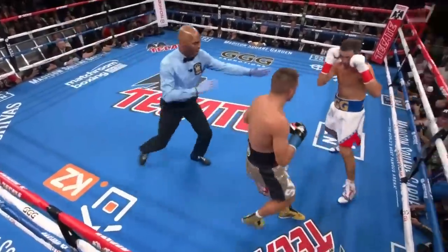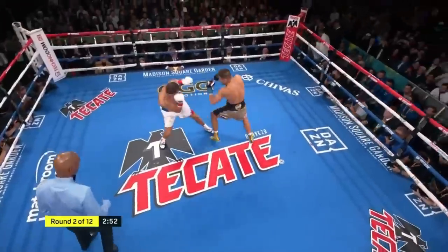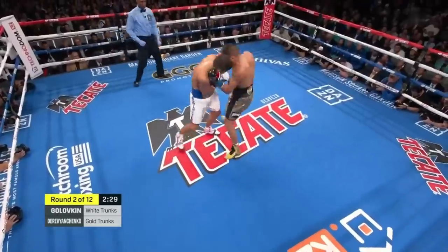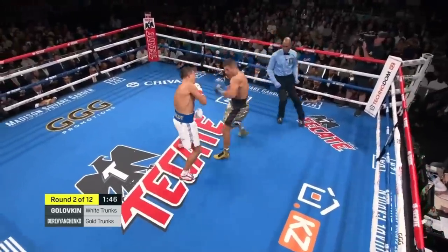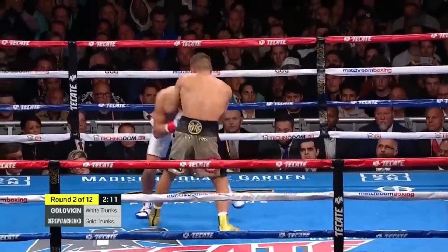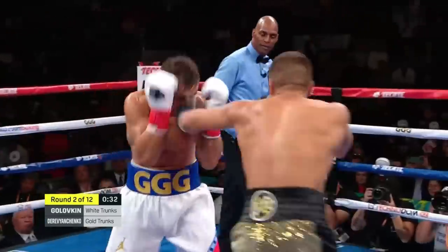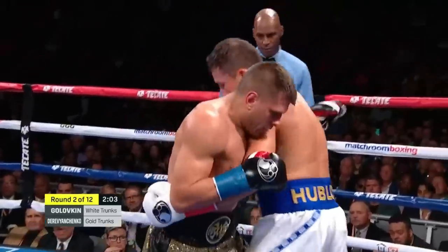Golovkin starting to throw. It did look like Derevyanchenko was a little off-balance, trying to go back up and go to the body. The second round, another lead hook and a body shot by Triple G. He's at the canvas — lead hook from Golovkin. Clear straight to the body of Golovkin. I love that punch, I hope he continues throwing it.